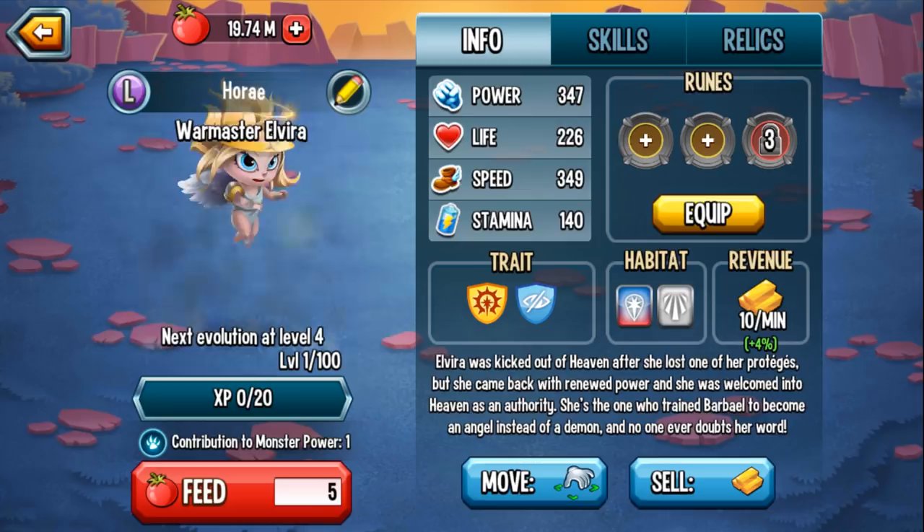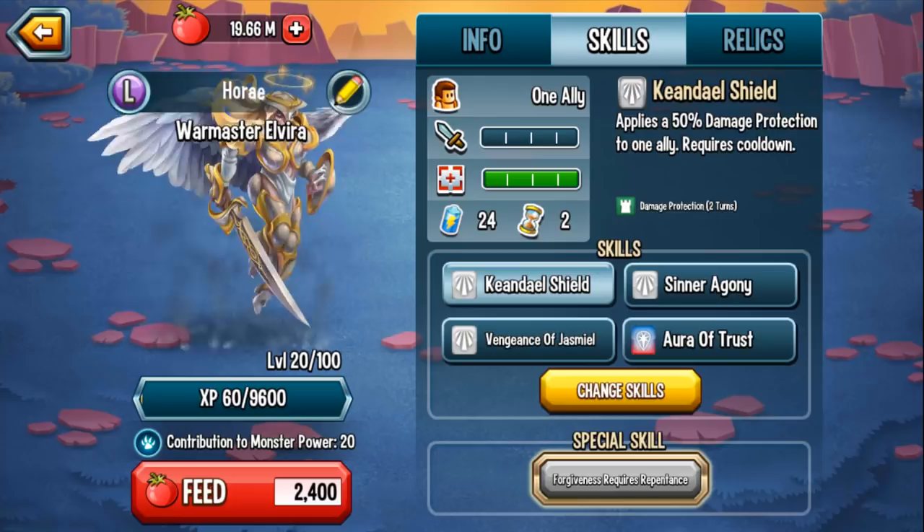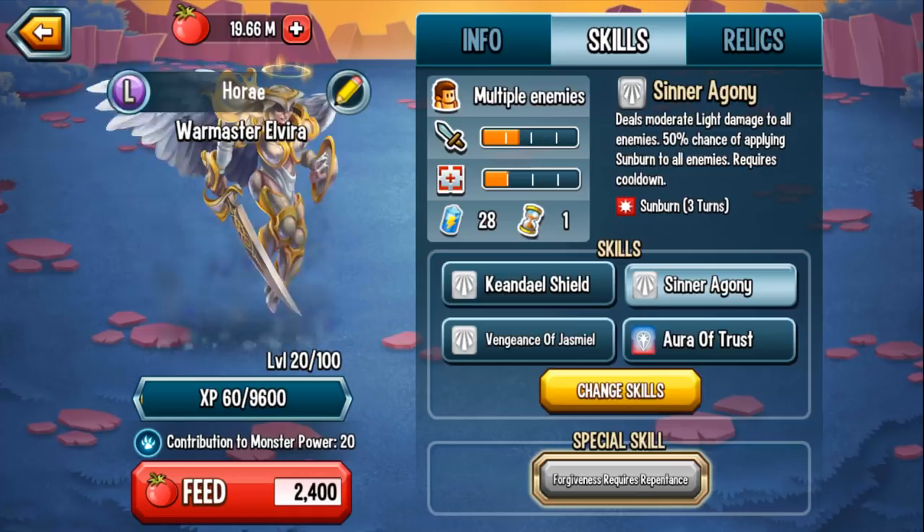She's absolutely amazing, and her design is really great once you level up to level 4. Her first group of skills includes a shield that applies 50% damage protection to one ally — any damage your ally receives for the next two turns is cut in half. The next skill, Sinner Agony, deals moderate light damage to all enemies with a 50% chance of applying sunburn — an AoE sunburn with a 1-turn cooldown that lasts for 3 turns.